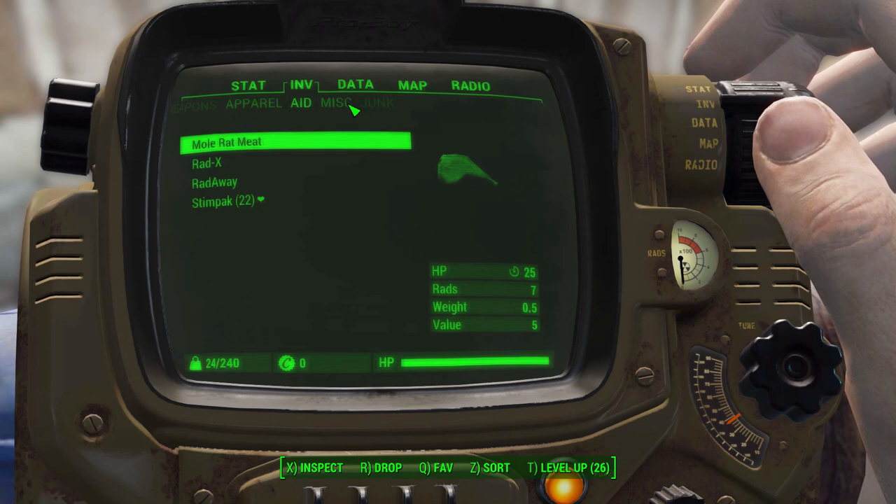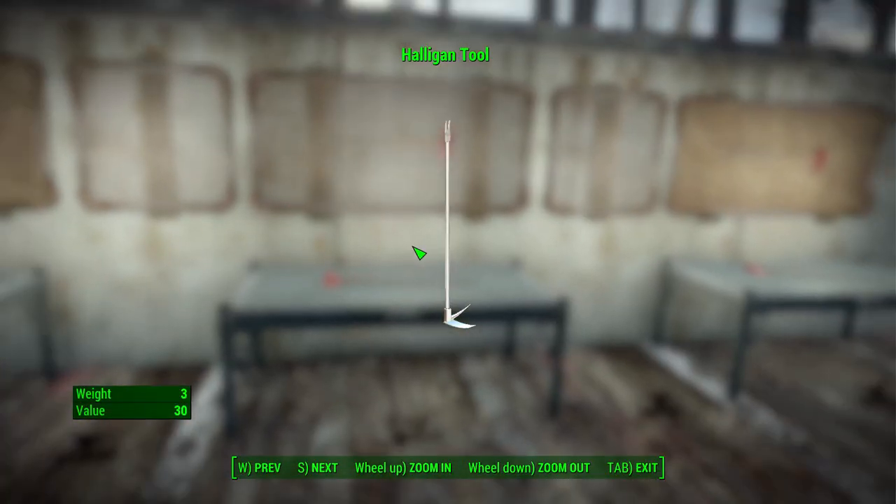Going over to the miscellaneous category to show off the Halogen again - it's a very nice little pry bar, quite shiny for how old this tool probably is. It is a bit heavy considering bobby pins weigh almost nothing, but that's not the point. The whole point of this mod is to have an alternative to using bobby pins and doing lock picking for anyone who doesn't like that sort of thing in the game.